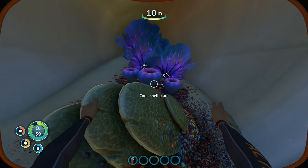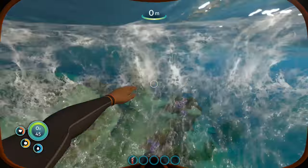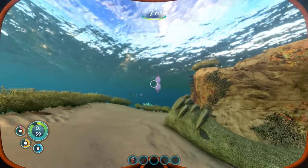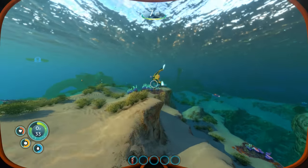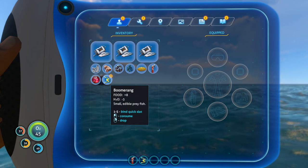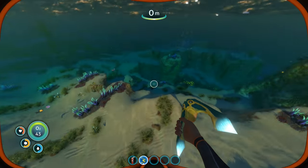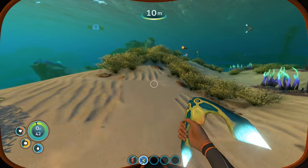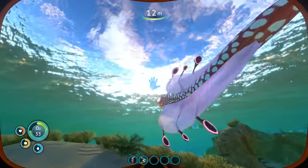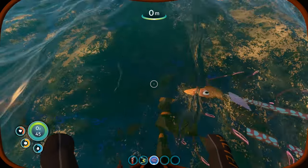What's this — coral shell plate. Veined nettle — I don't even know what half this stuff is for. Should I get closer to this crashed ship? What about the boomerang? New creature discovered — man that thing looks sad. Look at those eyes, look at that mouth. Small edible prey fish — food plus eight, H2O negative three. The bladderfish is H2O negative six, food plus six.